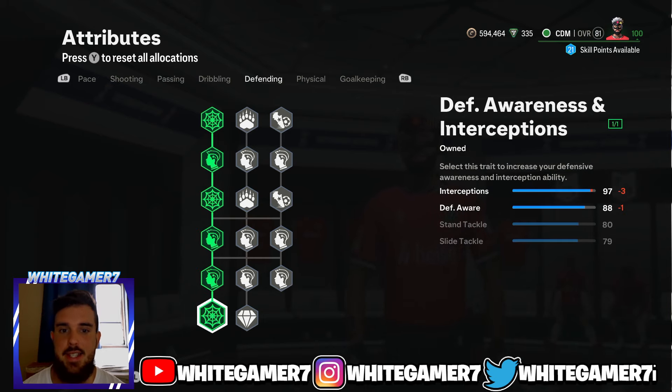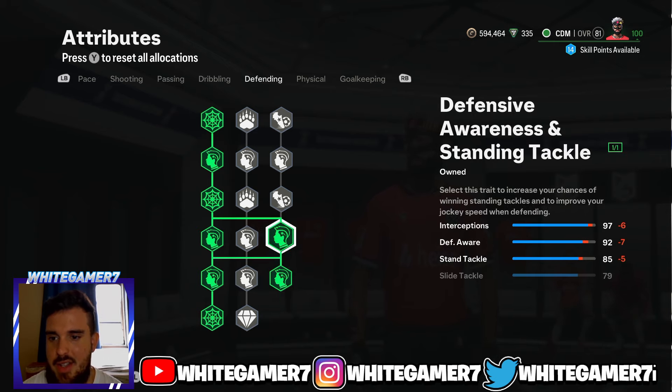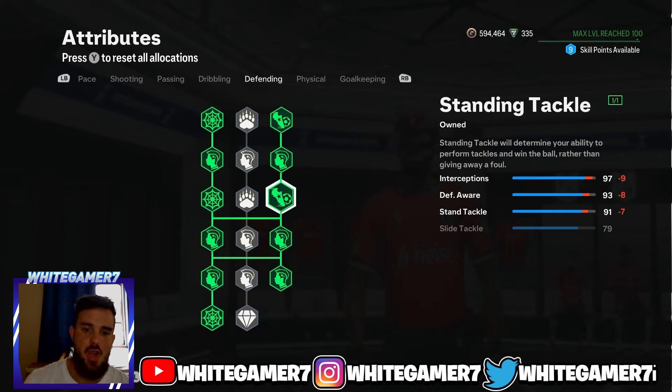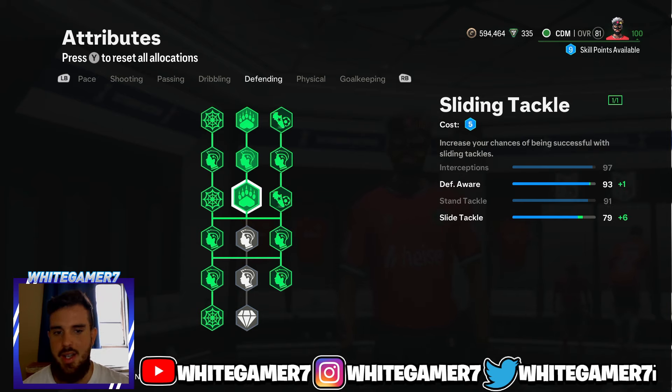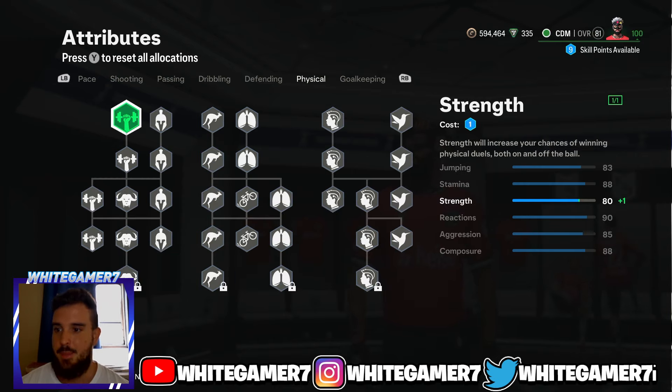From the defending — one of the most important things as a CDM — get your Interceptions completely filled out on the right side and get Standing Tackles completely filled out. This gives you 97 interceptions, 93 defensive awareness, and 91 standing tackle. You've got 79 slide tackle — the slide tackling is already good as is, don't waste skill points on more. The most important things are interceptions, defensive awareness, and standing tackle, and you have them all in the 90s.